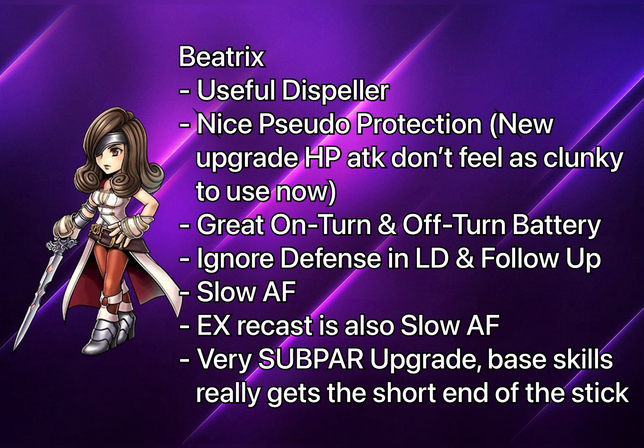The recast gauge for her EX also charges really slowly. Considering she doesn't have a lot of damage in her base skills, and her only strong skill — the EX — charges slowly, combined with her slow speed, she is more reliant on off-turn damage as a counter unit. If only they had buffed her follow-up attack to at least two HP attacks or better splash damage, she was really good when she got her LD board. But the EX upgrade is mediocre at best. She's not a bad unit to begin with, so even with minimal upgrades she can still be good.